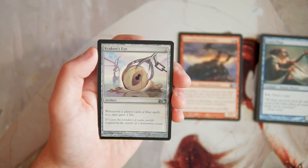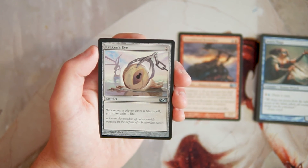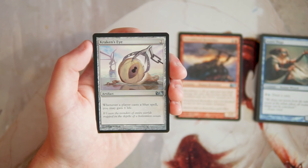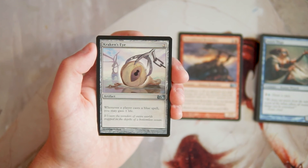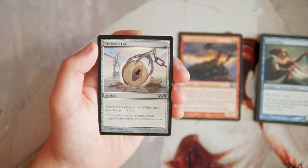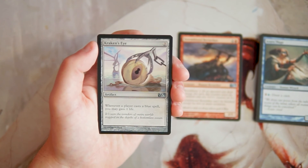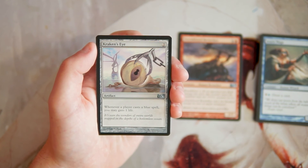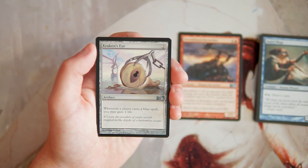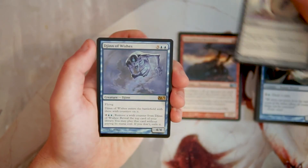Kraken's Eye is an artifact for two mana. Whenever a player casts a blue spell, you may gain one life. Not a huge fan — it's a gain life mechanic. These are slightly better than the one-shot gain seven life cards because they stick around and the ceiling is technically infinite, depending on how many blue spells are in play. But I probably wouldn't main deck this unless I really needed to.